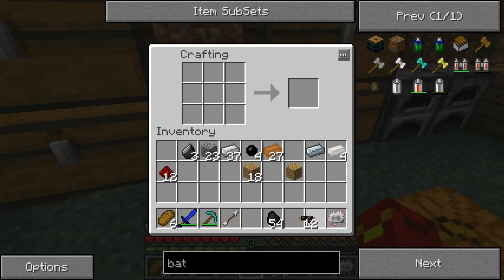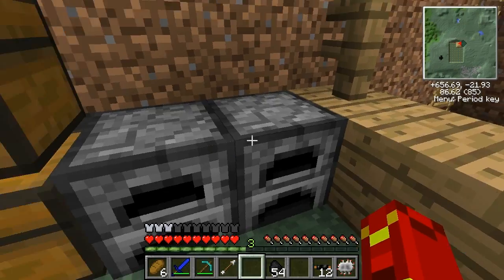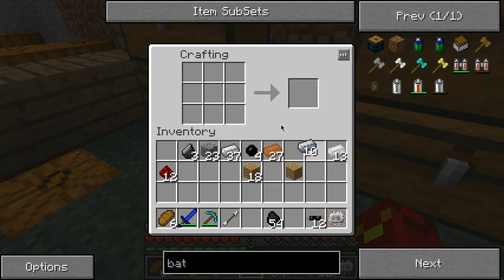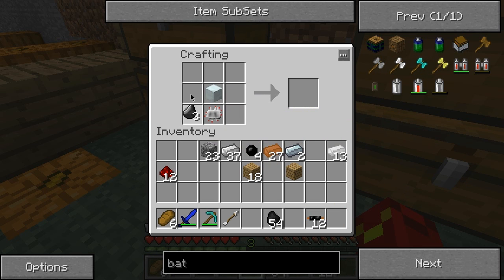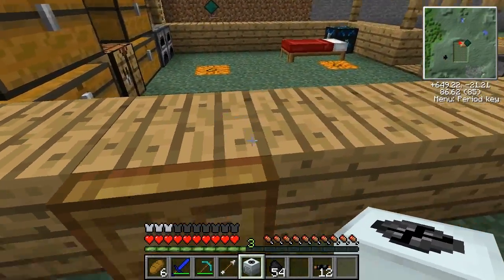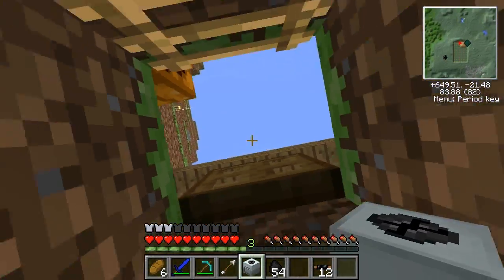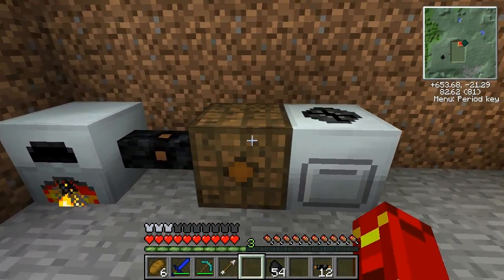Now let's make — I have an electronic circuit. Let's make another machine block. Machine blocks and electronic circuits are basically the most important thing to making any machine — tons of important things. But to make a machine you'll most likely need a machine block and an electronic circuit.